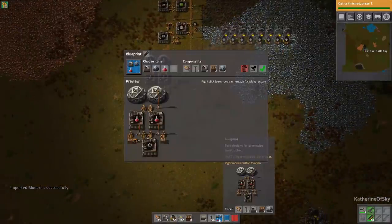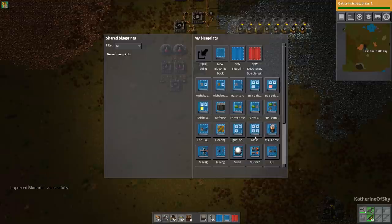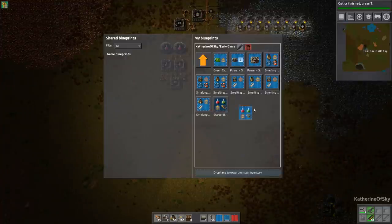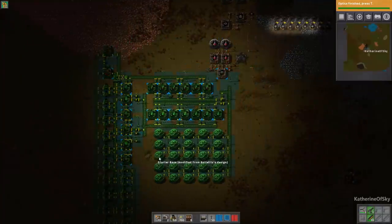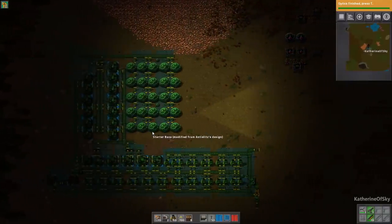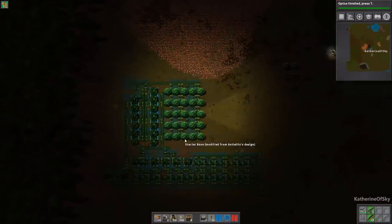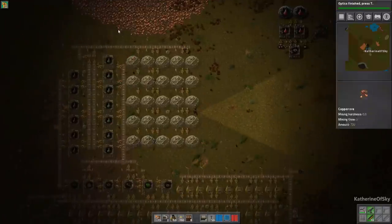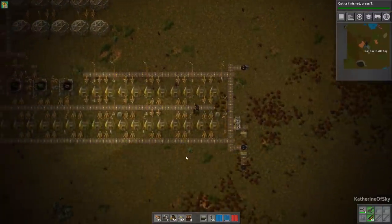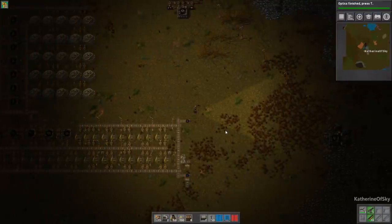That was a quick primer on blueprints. I actually have the blueprint I want to use right now in my early game folder - I find it really useful to name folders for what they contain. We're going to use a lovely little starter base inspired by Antielitz, a speed runner who made this gorgeous little base. I modified it slightly for my own needs. We can put it down right here - this gives us a platform to build from. I'm going to explain all of these things and why they are placed in this order.